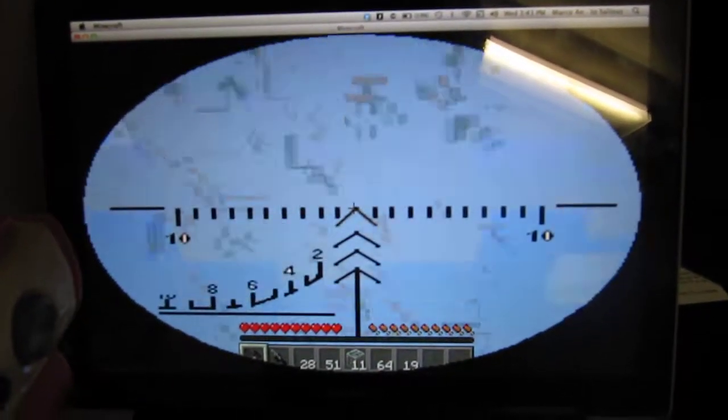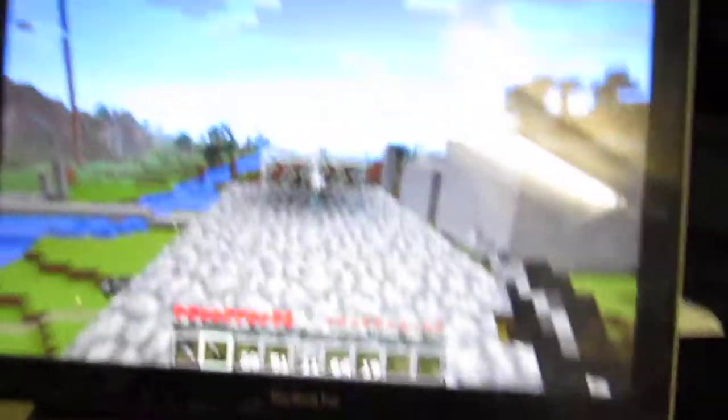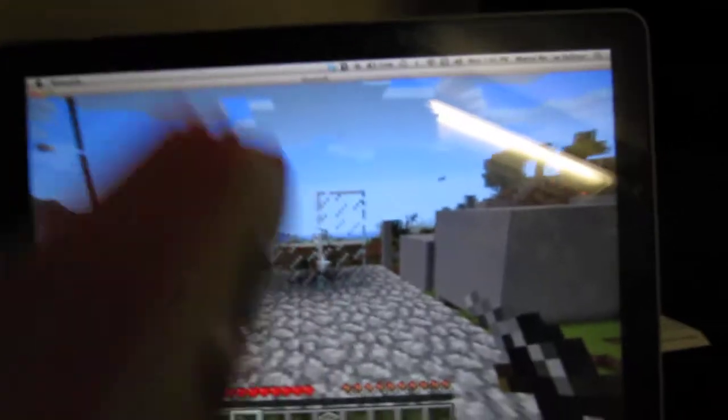This is the Vintorez. Zoom out — I still need to hit the keyboard to switch weapons — and here's the Honey Badger.